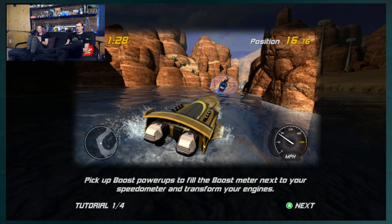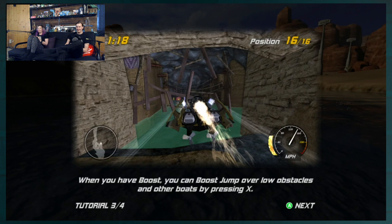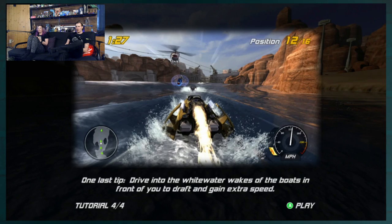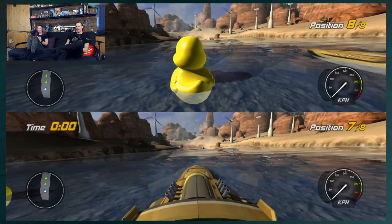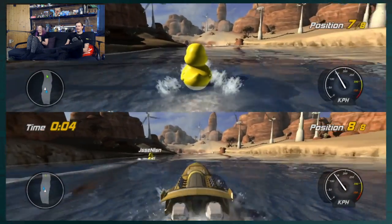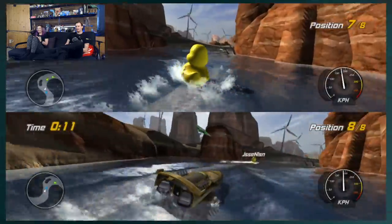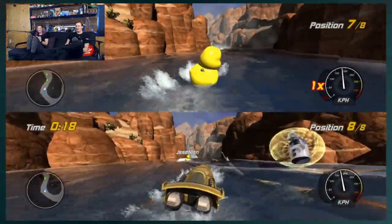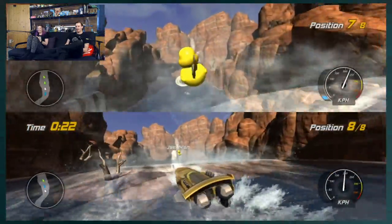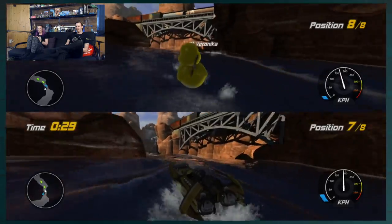Tutorial: pick up boost power-ups to fill the boost meter next to your speedometer and transform your engine. Once your engine has been transformed, hold the A button to use boost. When you have boost you can jump by pressing X. Drive into the white water wakes of the boat to draft. Without the little shifter it's just not the same experience — and the speakers by the side of your head. I look forward to when we can go to the arcade again.